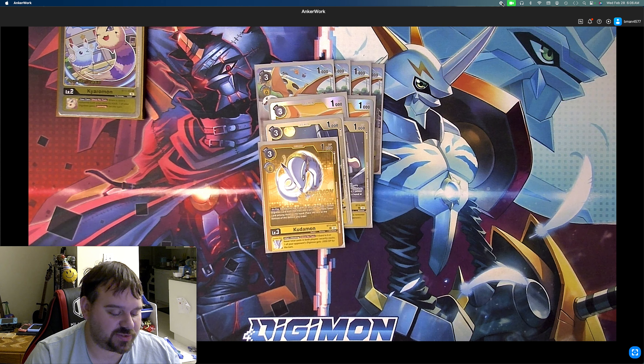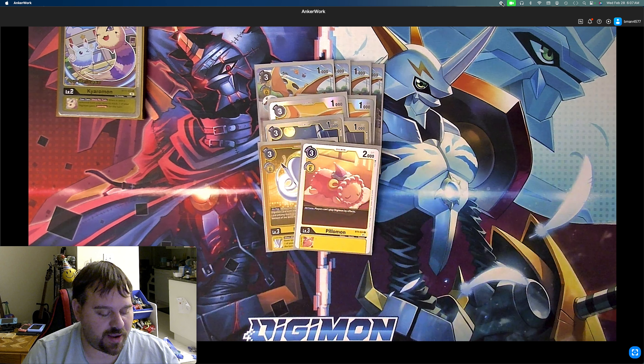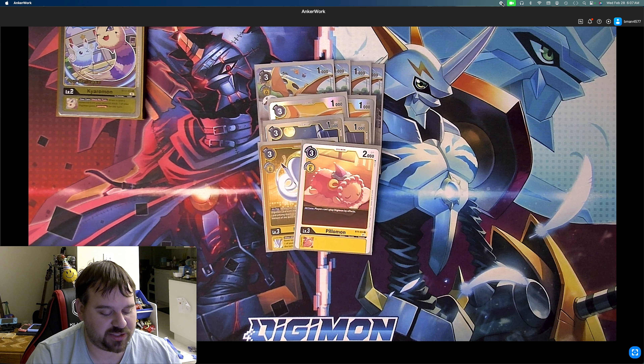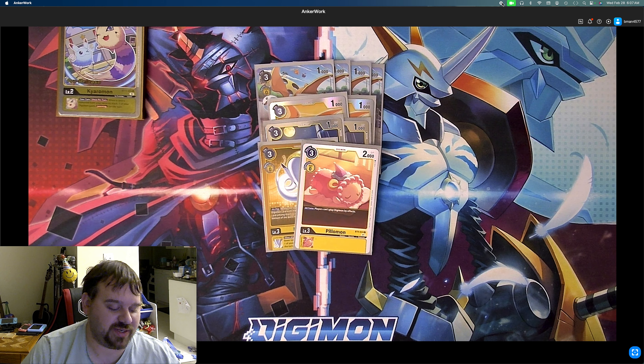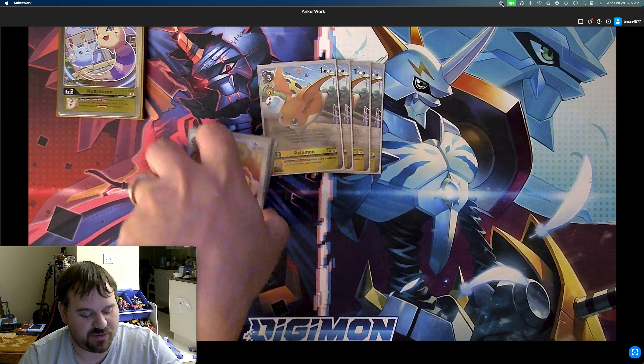Play 1 Kudomon — it gives you reveal top 3, add a tamer and a yellow vaccine trait card to your hand, place the rest at the bottom. It has inheritable: if there are 6 or fewer total cards in both players' security stacks, one of your opponent's Digimon gains minus 2,000 DP when attacking. Lastly, we play 1 Pillomon for our 10th card. Players can't reduce Digimon by effects — it's a vaccine trait card. I like this in the format right now over Kutemon because Kutemon is going to be less important now that Apocalymon is going to be dead starting March 1st. Playing effects is a little more prevalent and something you've got to watch out for.